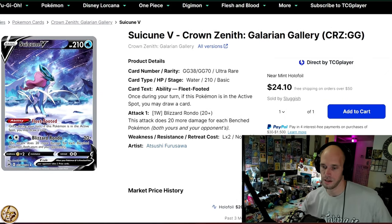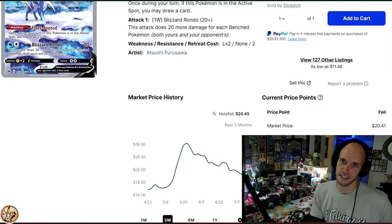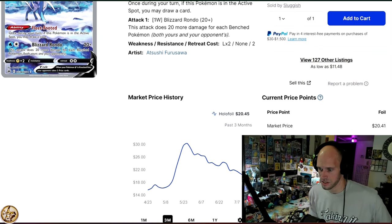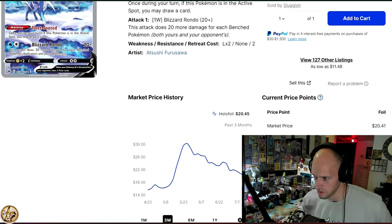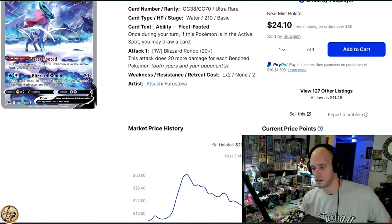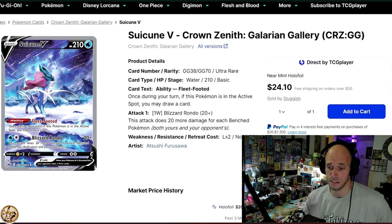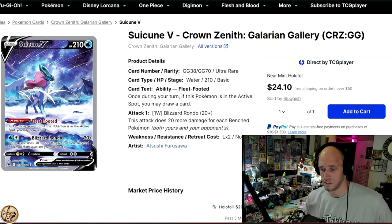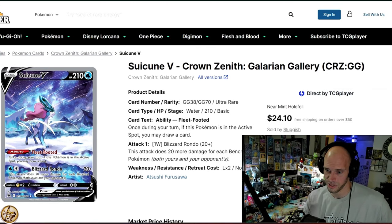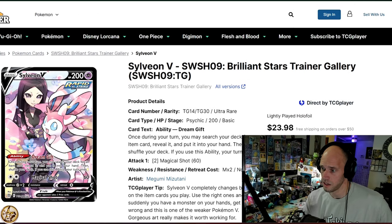Suicune V from Crown Zenith — we've got another legendary beast from Crown Zenith on the list. We're now finally cracking over $20. Three-fifths of the cards on this list actually snuck in under $20, with the last couple just barely over. Suicune V is $20.45 — this is a lot of people's favorite card from Crown Zenith, probably my second favorite. The background is what this card's all about — it just has the most beautiful background.